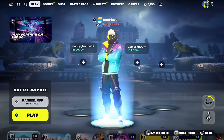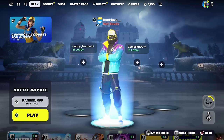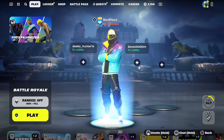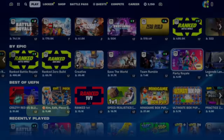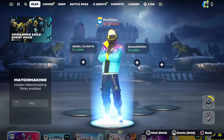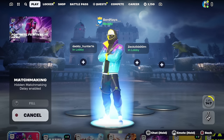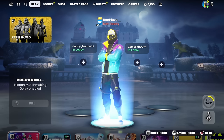Once you've done that, press Apply and back out to the Battle Royale main lobby. Then go down to the game mode, select Party Royale, set it to Fill, and press Play. It should say 'hidden matchmaking delayed' in the bottom left — that's how you know it's working, which is how you get into a special game to get the Travis Scott skin for free.